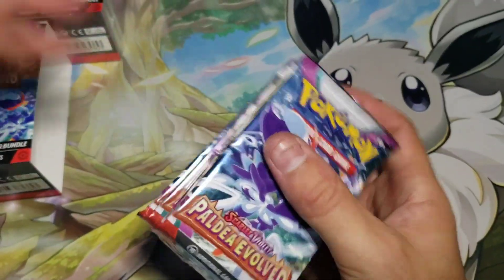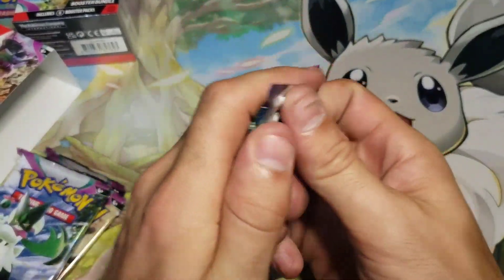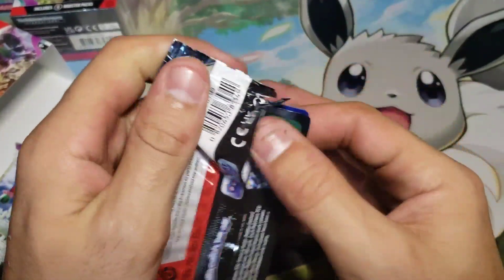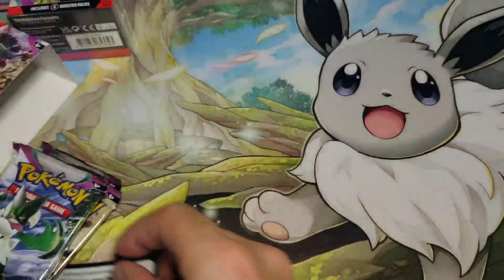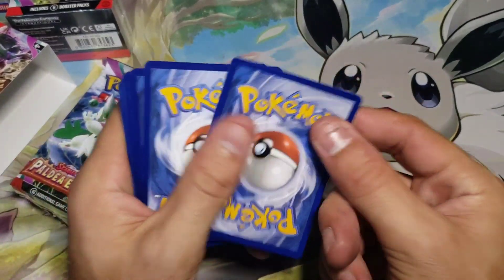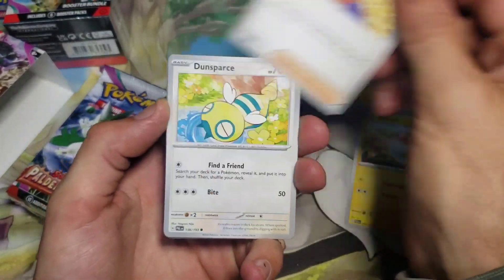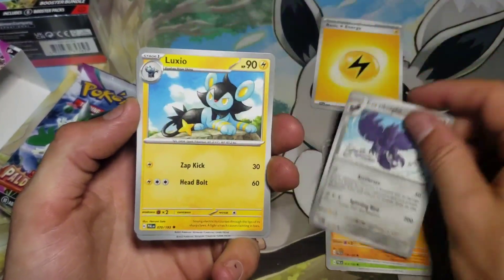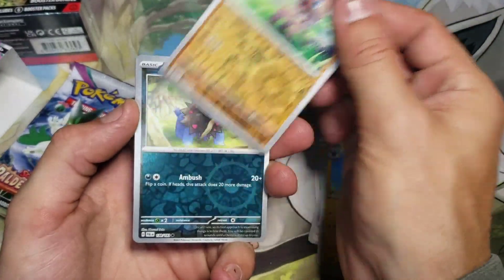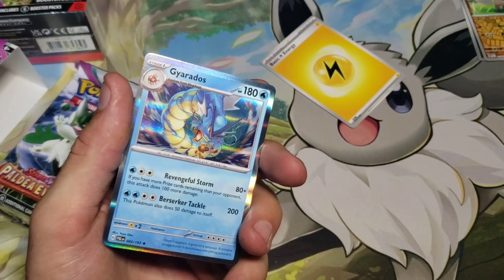Alright, got this first one opened up here — should be six packs, very nice. We'll just get right into these. Of course, Scarlet and Violet — this is the second set within the Scarlet and Violet era. The Scarlet and Violet base was really nice, it was a really good set, and hopefully this set's really good too. I also know they announced Pokémon 151 is going to be the special set — I'm really excited for that.